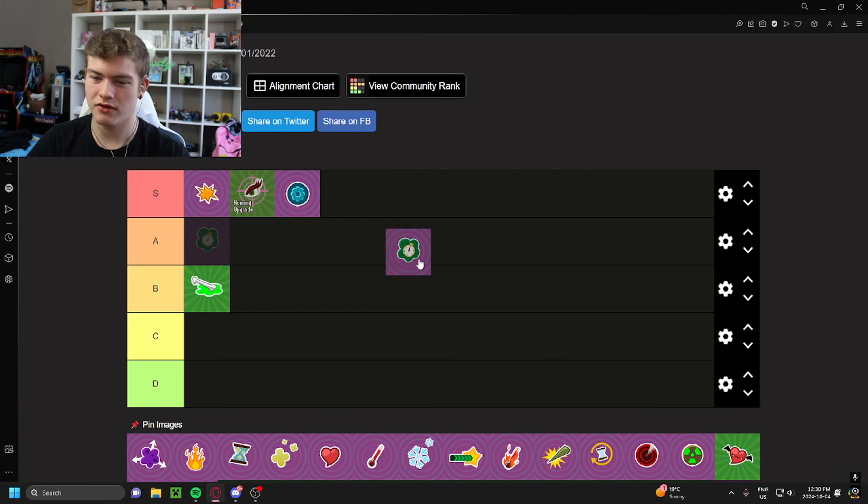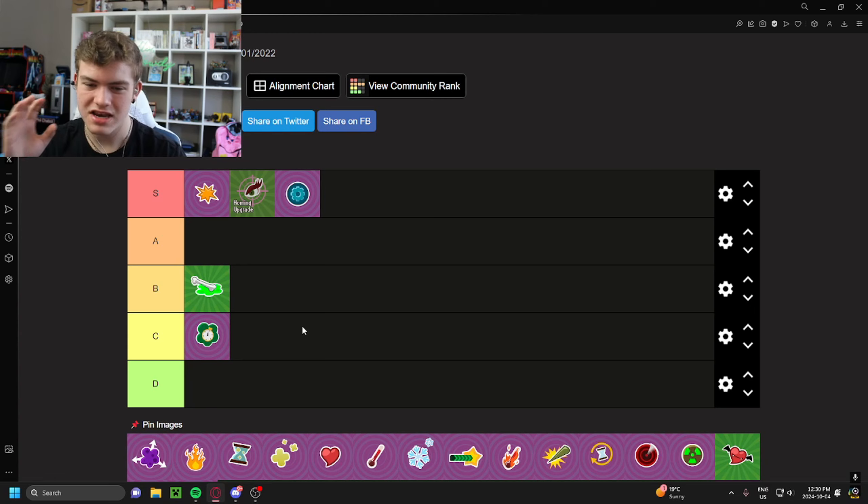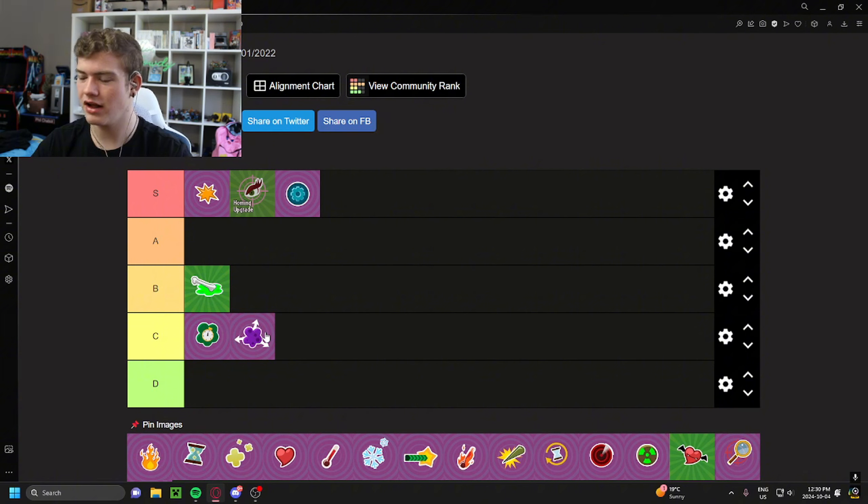This upgrade — I forget what it's called — is for a character like Park Ranger. It makes the little fart clouds he leaves last a little bit longer. I'm going to put that at C tier, just because this is a very niche upgrade and it's only on a couple of characters. Same with the fart cloud extender, where the fart cloud is a little bit bigger — also C tier. On Park Ranger it's kind of a no-brainer, but Park Ranger himself isn't that good of a character, and these upgrades are just so incredibly niche. Maybe they go B tier — we might revisit those at the end — but right now we'll leave it at C tier.